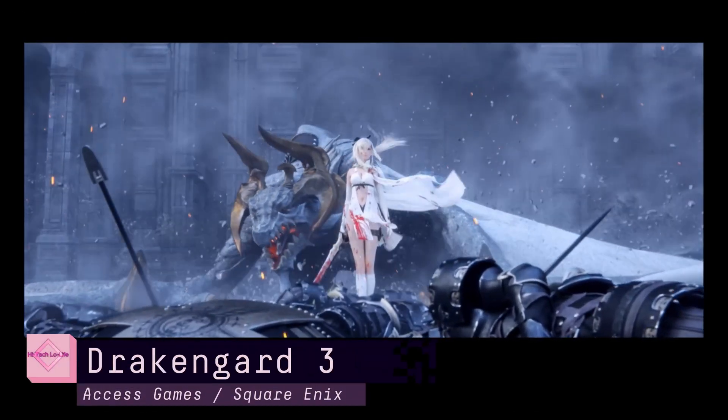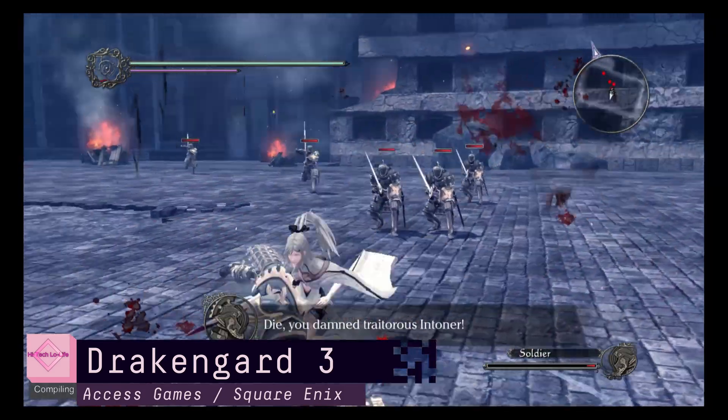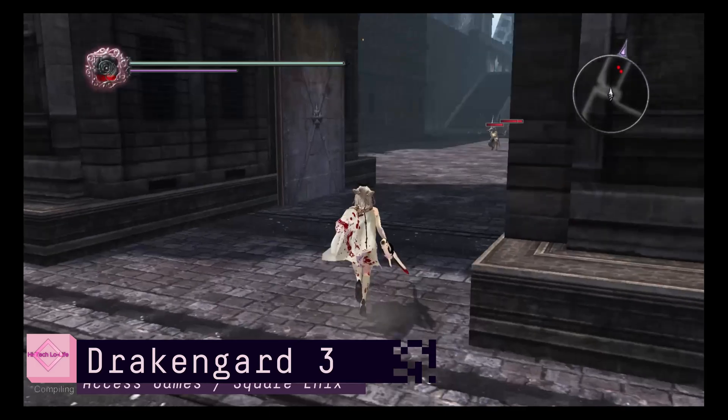Next up is Drakengard 3. The game runs at 30 FPS on official hardware and is capped at 30 FPS as well. The Ally can easily maintain 30 FPS. The real sauce is that there's a 60 FPS patch, and the Ally can easily hit 60.